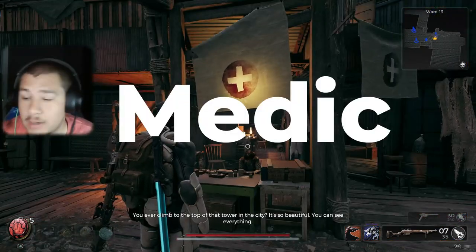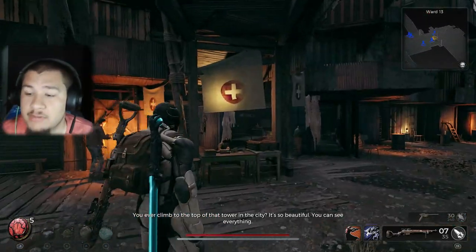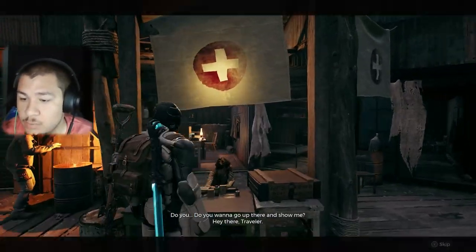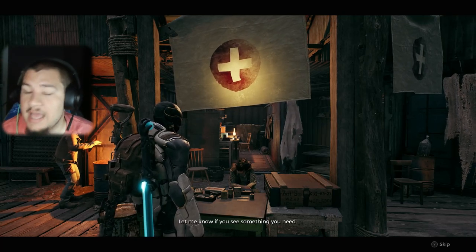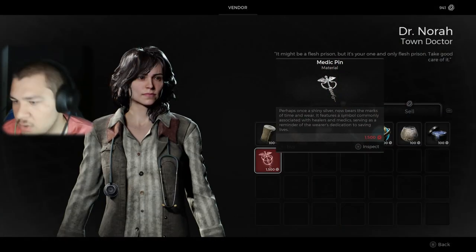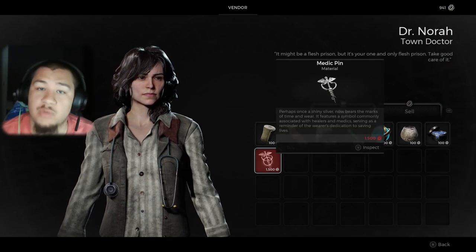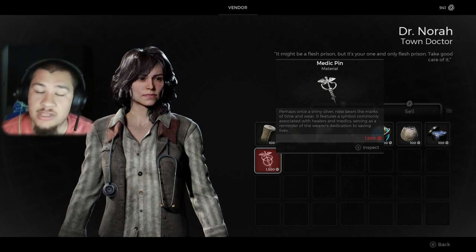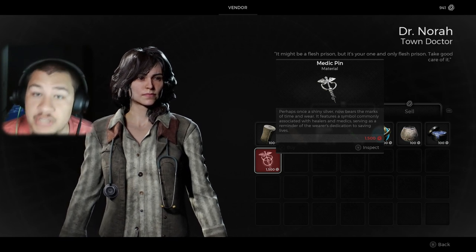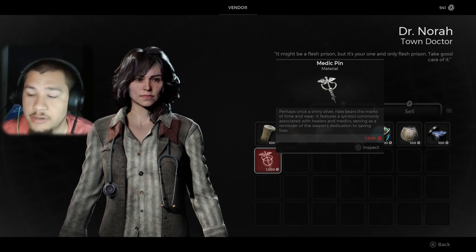The first one we're going to find is the Medic. If you look right here in Ward 13, it's going to be right here by the Medic symbols. You'll want to come and talk to this NPC — if you have it already you'll have some dialogue. You'll be looking for the Medic Pen right here. That's what you need to purchase. You'll need about 1,500 scrap. Once you purchase that, you'll have to take it back to the guy up on the docks to craft it, and you'll be able to have that archetype.